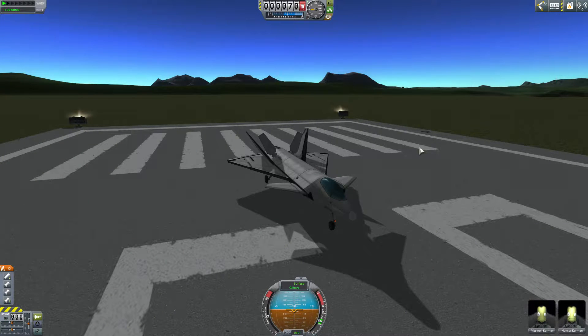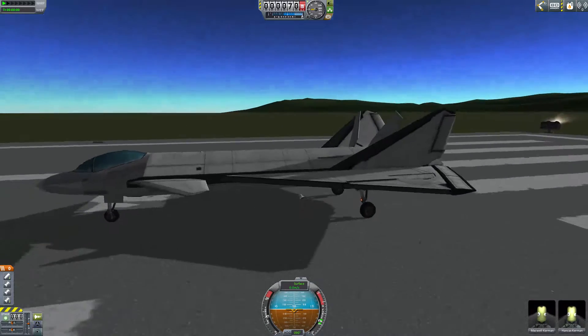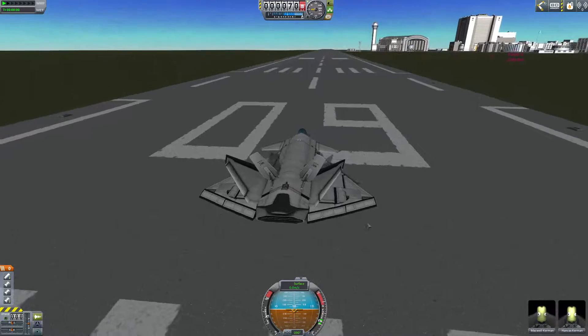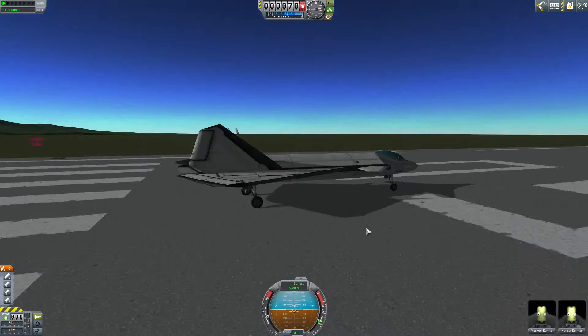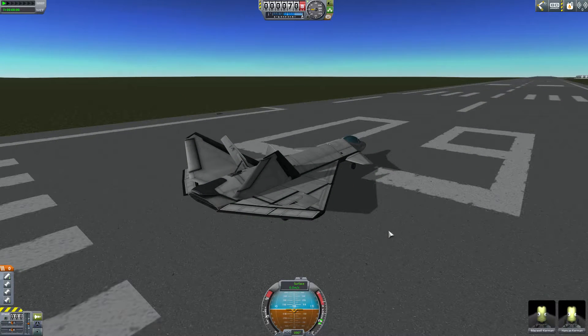Hey guys, SawReaper here, playing Kerbal Space Program, and this is my attempt at making a fifth or sixth generation fighter plane. I call it the F-10,000, because it's sort of a future craft. It can go very fast, has the ability to VTOL, and is armed for ground and air targets. And you can see two Kerbals. So let's take it for a spin.